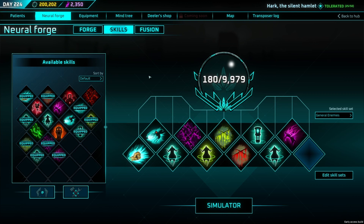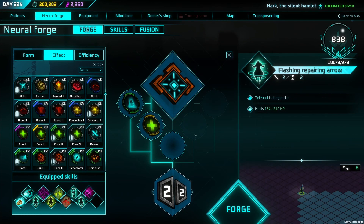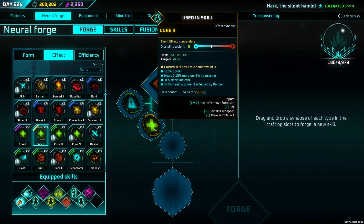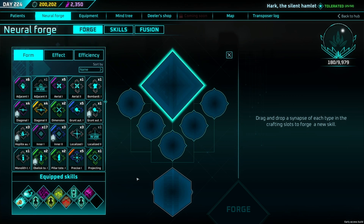Now let's move on to crafting. Welcome to the Neural Forge — you're going to spend a lot of time here honing your skills. You can click on an equipped skill to instantly upgrade it, and it will auto-assign it as long as you have the discipline. The status effects make things potentially confusing because once you reach the second or third zone, you have access to so much that it can become overwhelming.